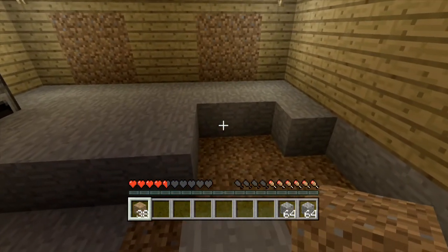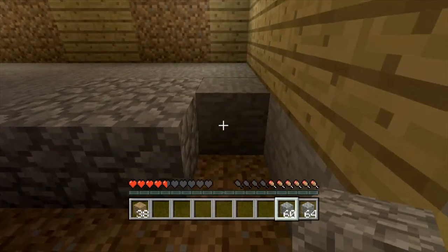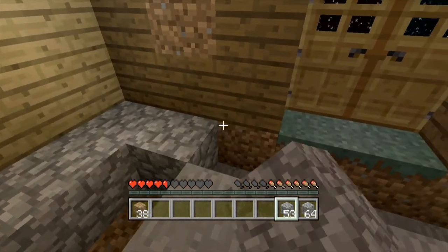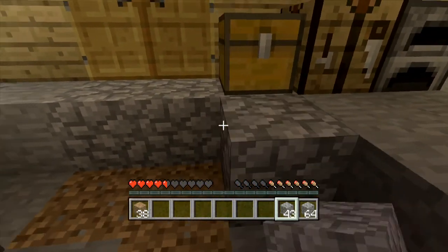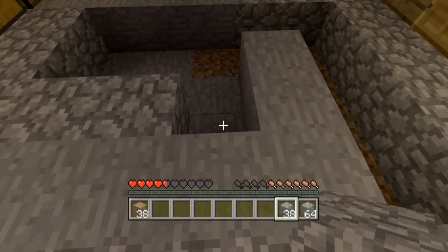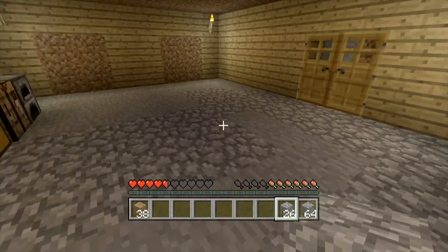Okay, so there we go — I'll just put down the cobblestone floor. It's quite odd-looking, but there we go. I'll do that for now, just whilst I'm waiting. Also that looks quite nice to be honest. I know wooden might have looked a little bit nicer, but I actually quite like this cobblestone flooring.